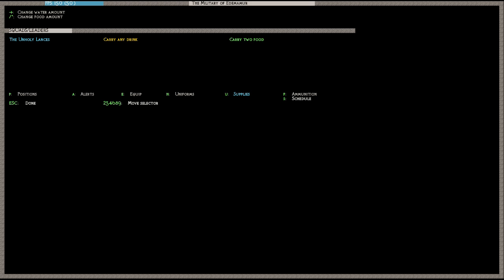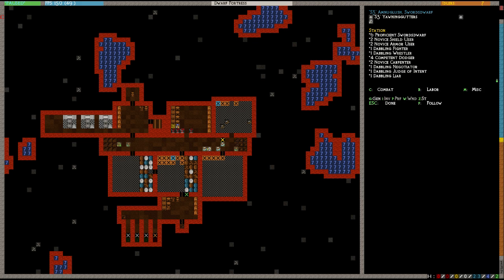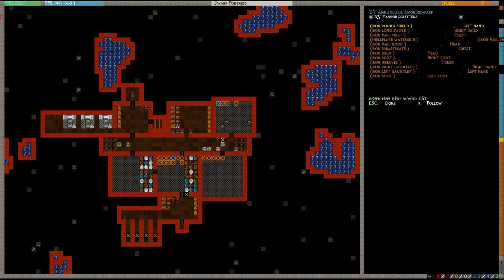Let me check their inventory by hovering over them with V and hitting I. He has the round shield, longsword, mail shirt, water skin, mail hood, breastplate, helm, both boots, both gauntlets, and his greaves. If you're embarking with armor, make sure you have two of each gauntlet and boot — one for each hand and foot. They've all properly equipped all their armor without any hassles.